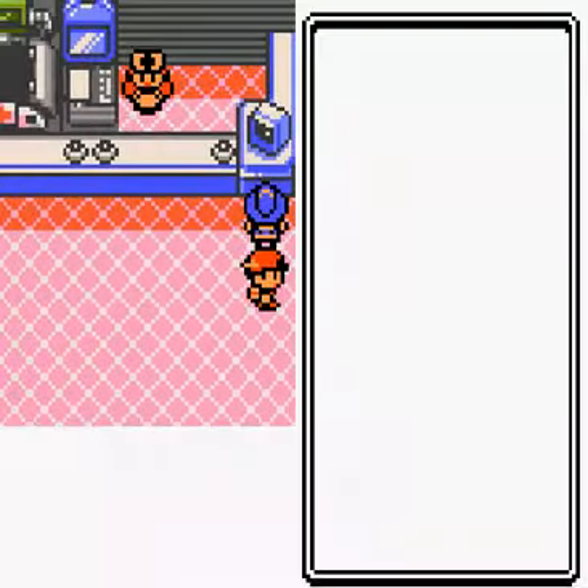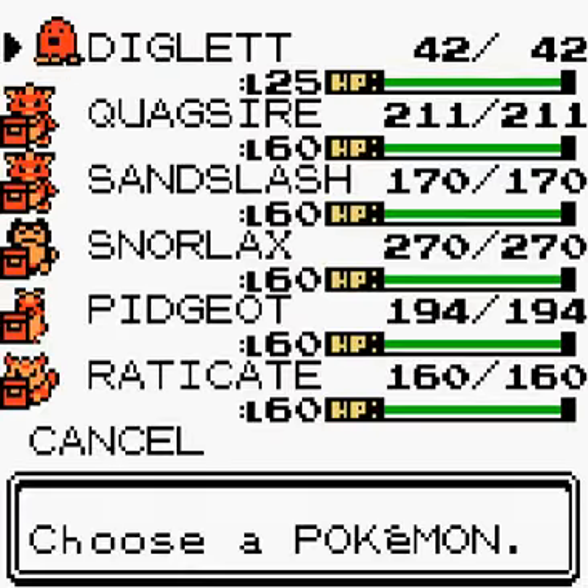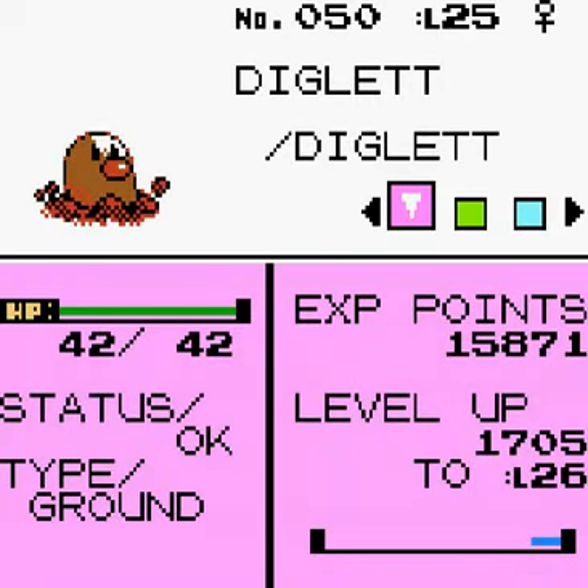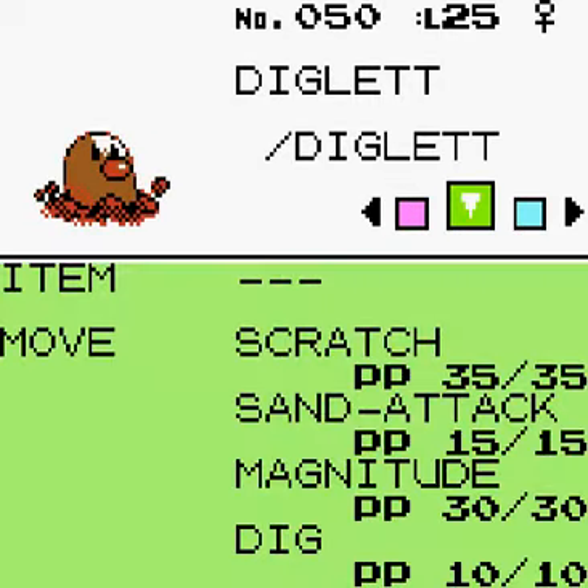Let's have a look at them. Diglett is ready to evolve at level 26 into Dugtrio. He learned Dig, which is quite good — it's like an escape rope. He also learned Magnitude and Dig, so that's good.